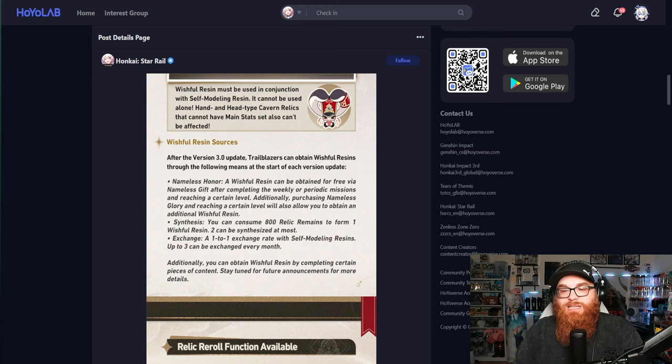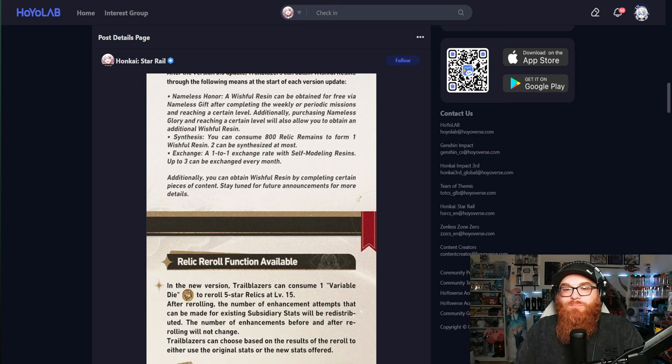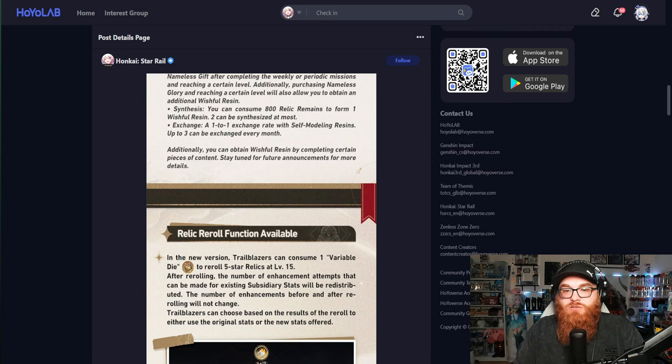I don't love that limit but I understand why they do it. There's also a one-to-one exchange rate with Self-Molding Resins — up to three can be exchanged every month. Personally, I don't think I'll ever exchange Self-Molding Resin since I need it every time. Additionally, Wishful Resins can be obtained by completing certain pieces of content, so I do like that extra avenue.